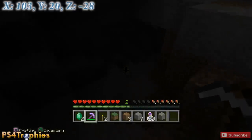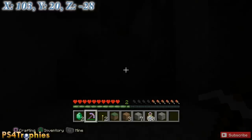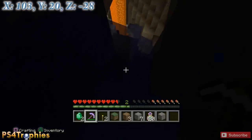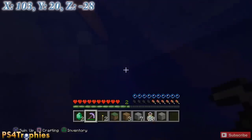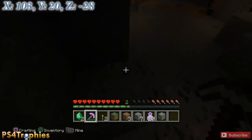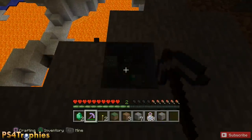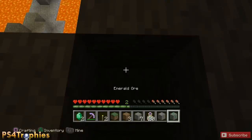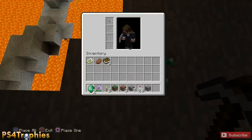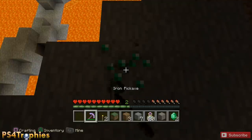Follow this path around — it's a little dark, should have used the torch, but we're going to come to another waterfall over here. Drop down the waterfall and you'll come to a landing — you don't want to go all the way to the bottom. If you miss and fall to the bottom you can use the waterfall to swim back up. Right over here is an emerald, and there's also one across the way. With the Silk Touch pickaxe we can mine it, pick it up, and replace the emerald ore.